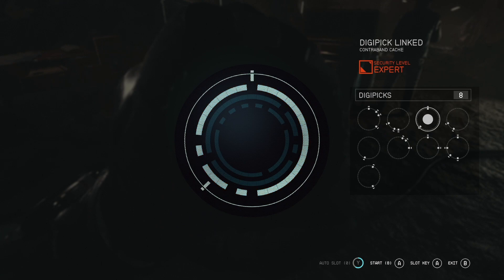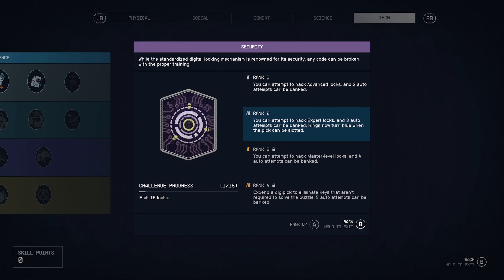From the get-go, anybody can lockpick — you don't need to have the security skill. But you'll only be able to lockpick novice locks, and you do need to have digipicks. If you don't have any, you can't lockpick. These come at you very fast, so you'll find them if you're looting around.